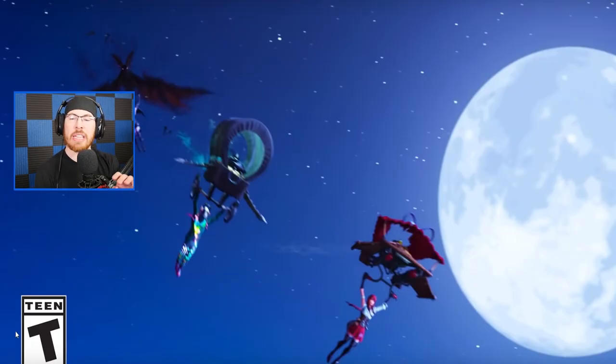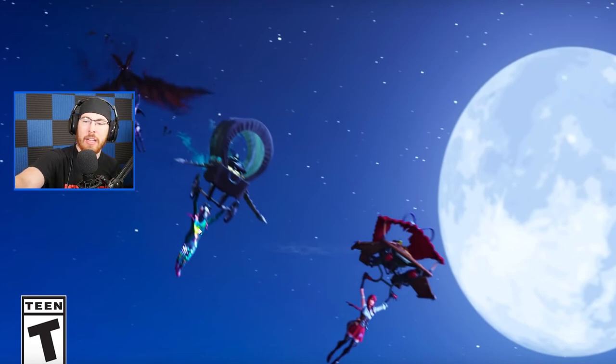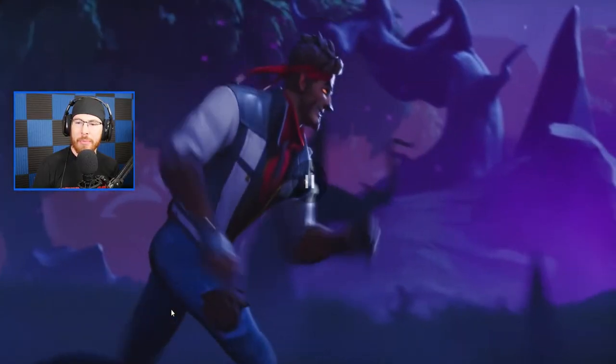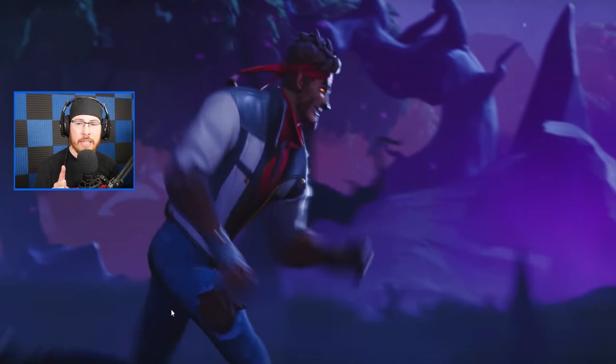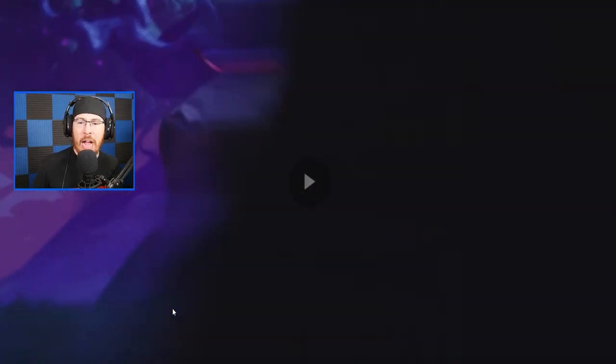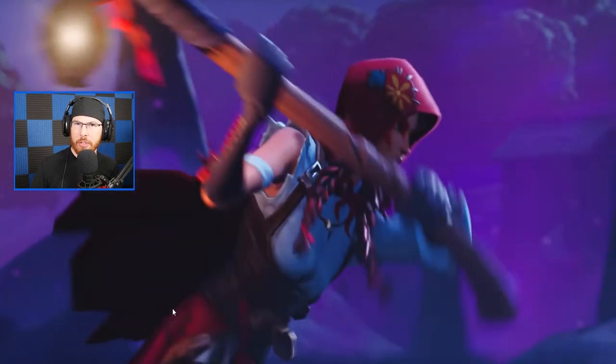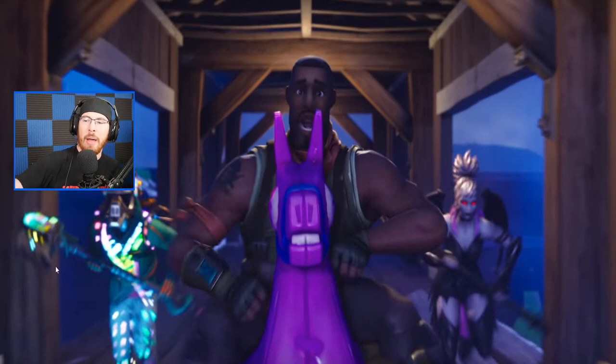First things first, we've got three gliders being shown and these gliders look like they all have matching sets. We've got the DJ Llama, we've got Little Red Riding Hood with her riding-hood carriage, and we've got a Dracula female — like a vampire — that has a bat glider, which is cool. Then we have what I think is the level 100 skin or the level one skin — not sure just yet — but he can transform from just a normal guy into a werewolf, which is super cool.